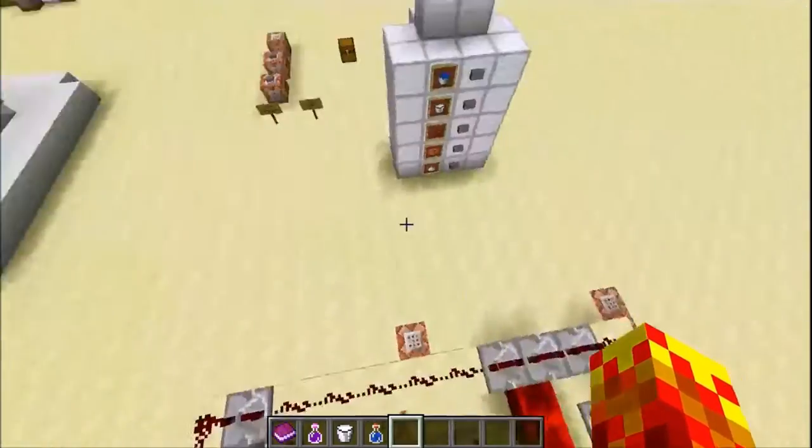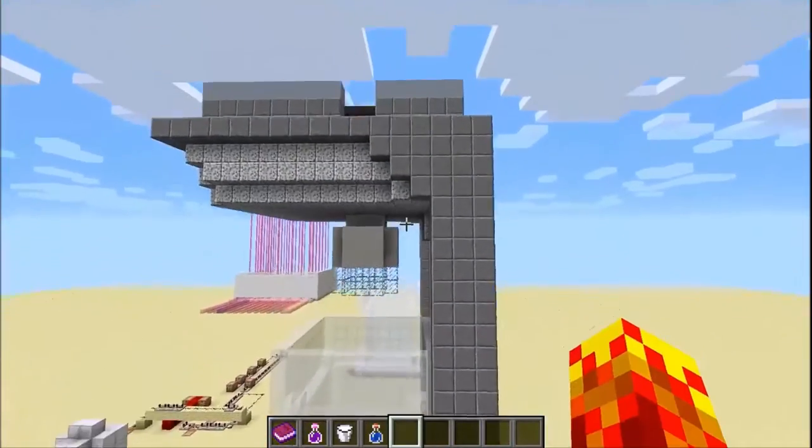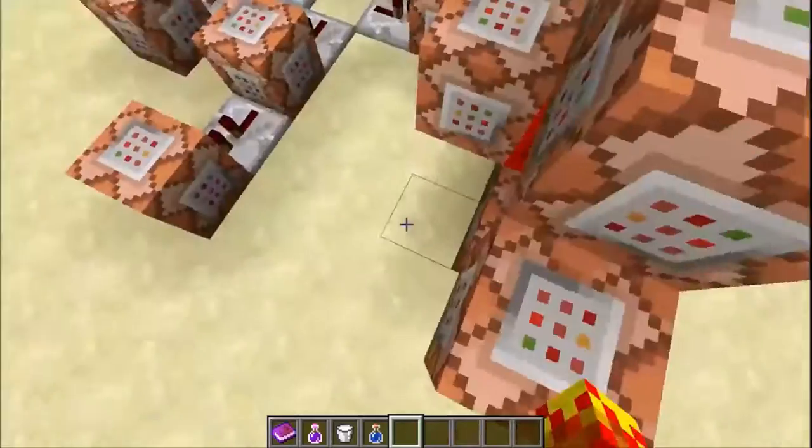That command is basically a testforblock command. It tests for a hopper which has certain items in it. For this one specifically — the mineral water one — it tests for a hopper with a water bucket in the first slot, because if you throw in a water bucket into the hopper, obviously the first slot is going to be a water bucket. Similarly for the milkshake, it tests for a hopper with two milk buckets — they can't stack so I needed two separate NBT tags for that — a cookie with a count of three, and a sugar with a count of two. The same thing goes for the hot chocolate.